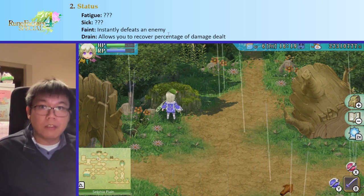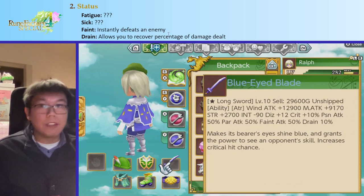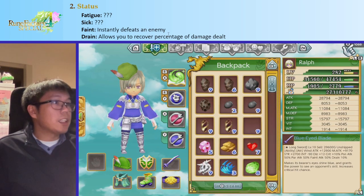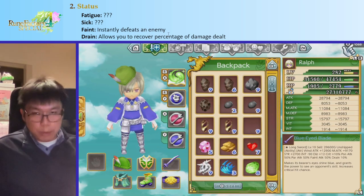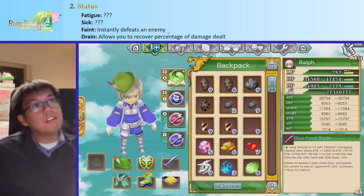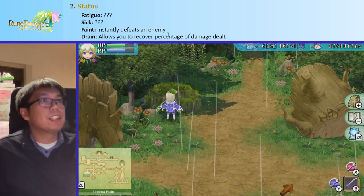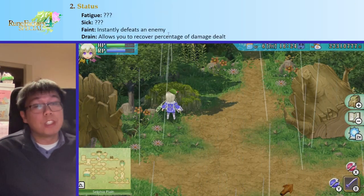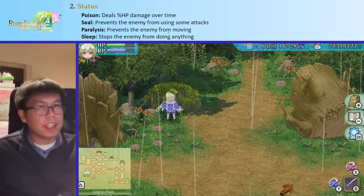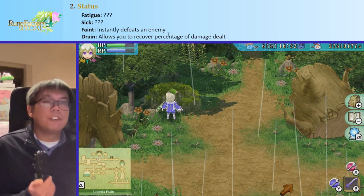We have four other statuses. Fatigue and sick don't really seem to do anything, but they exist. Feint is very good — it instantly defeats an enemy, and some bosses, specifically the fairies, are actually susceptible to feint. Drain is also very nice — it allows you to recover a percentage of the damage dealt, which is great for keeping you alive, especially if your defense is quite high. To sum up: feint is really good; poison, seal, paralysis, and sleep have their uses; drain is very nice for survival.